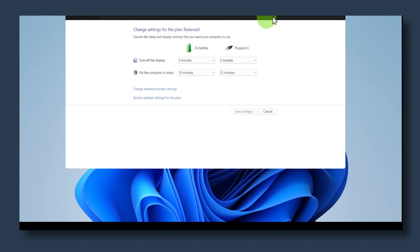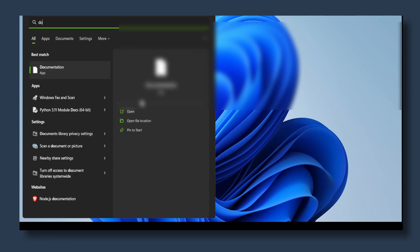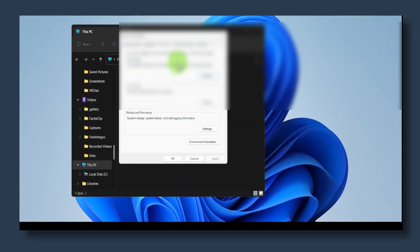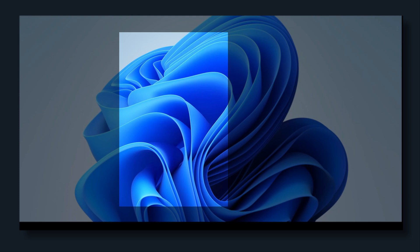Now let me show you one more important step. Right-click on 'This PC' and go to Properties, then click on 'Advanced System Settings'. Under Performance, click Settings, select 'Custom', and only check 'Show thumbnails instead of icons' and 'Smooth edges of screen fonts'. This is very important — it will really increase FPS and help optimize the game.